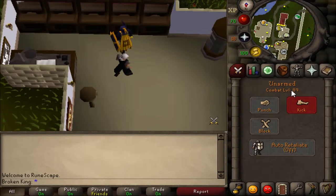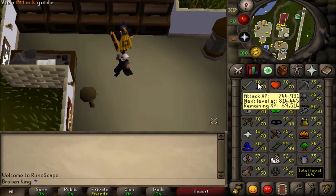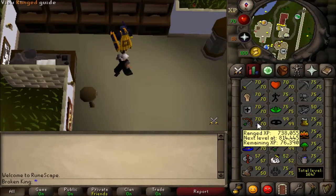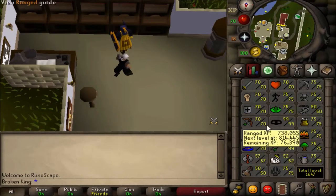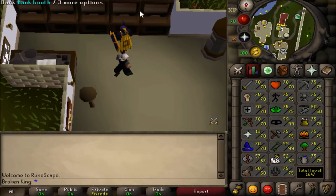89 combat — that's up from 75! 70 HP, 70 Attack, 70 Strength, 70 Defense, 70 Range, Prayer, Magic — I've got all my combat stats to 70, so I can wear all the Barrows sets now. Let's go to the bank.